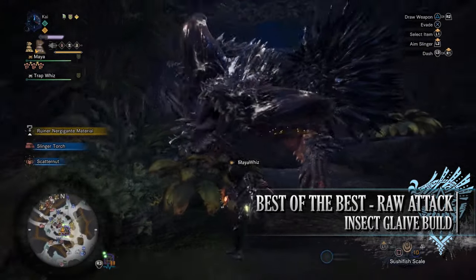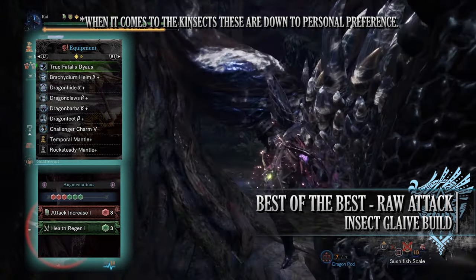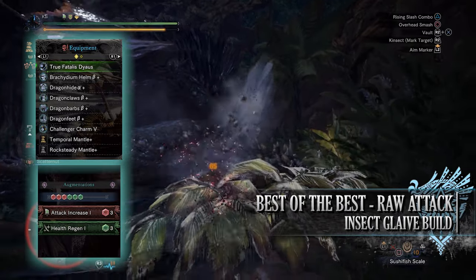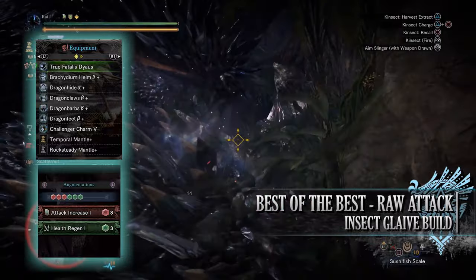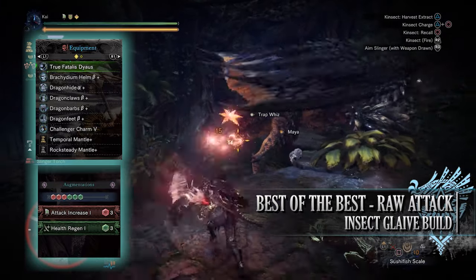For this build you'll need the Brachydan Helm Beta, the Dragon Hide Alpha, the Dragon Claws Beta, the Dragon Barbs Beta, Dragon Feet Beta, and the Challenger Charm 5. For my weapon I'm using the True Fatalis Dias, which has a health regen augmentation and attack increase augmentation, and then the specialist tools are down to personal preference but I've gone for Temporal and Rocksteady Mantles.